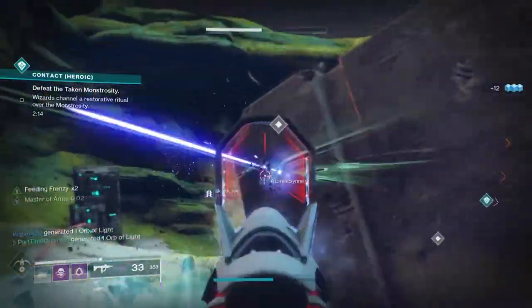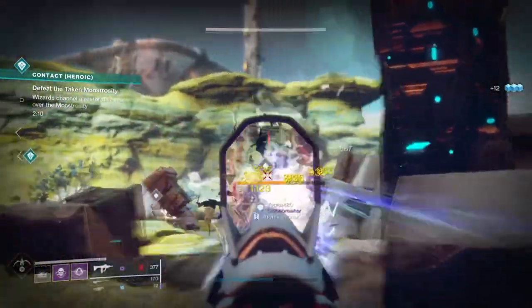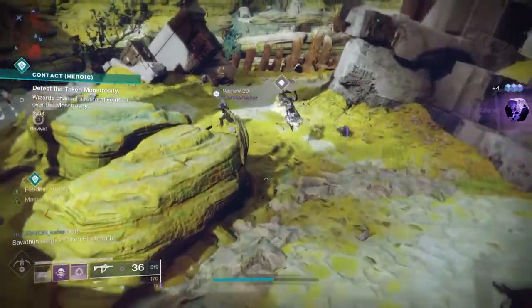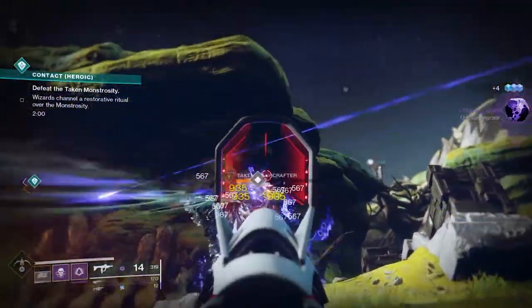The event is just as it was before, except in this case you're dealing with a different area, and when you get to the Heroic, it'll be a Taken Monstrositi that you're taking out. But instead of having to deal with the Blights that were blocking and shielding the enemy, in this case you're gonna have Wizards.